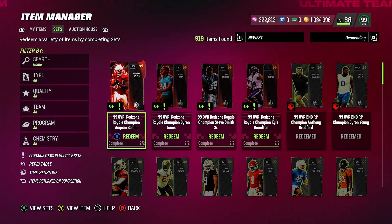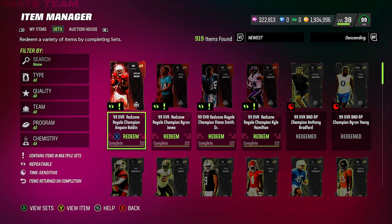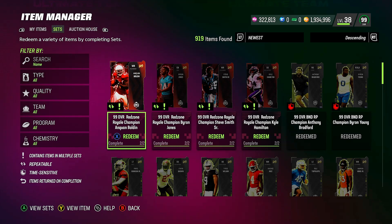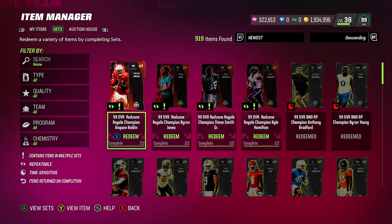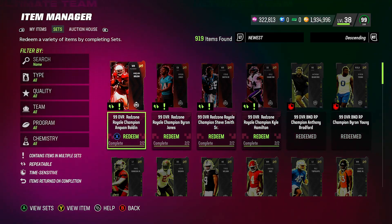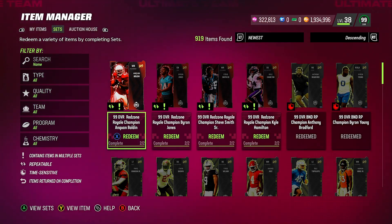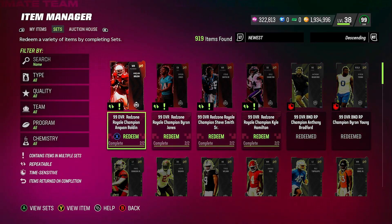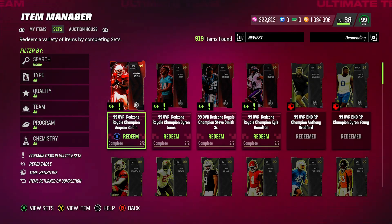EA could also do both paths — if you completed all 32 rookie premiere sets you can get the ultimate rookie premiere that way, or if you completed all the Red Zone Royale players that's another route. I don't know their way of thinking or how they'll go about doing it, but these are all ideas I'm considering. Most importantly, I want to make sure you guys don't make the mistake of wasting all your coins and missing out on this ultimate rookie premiere.